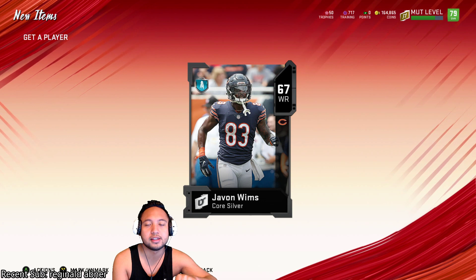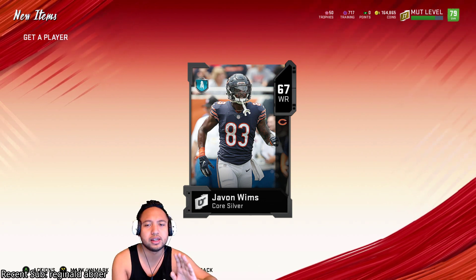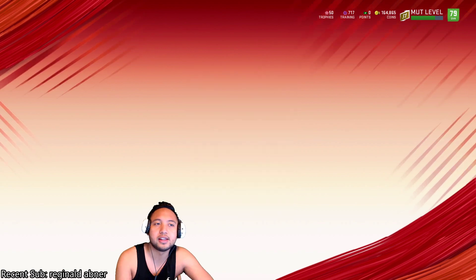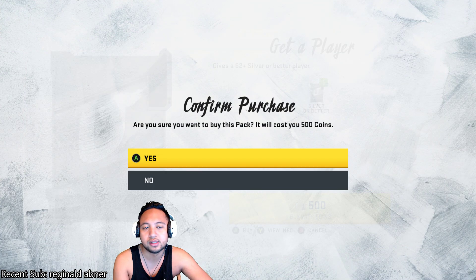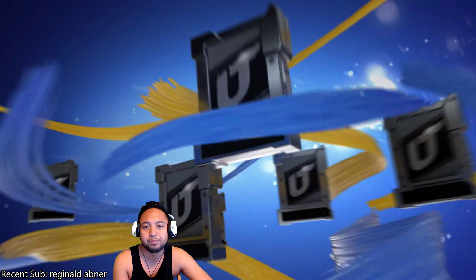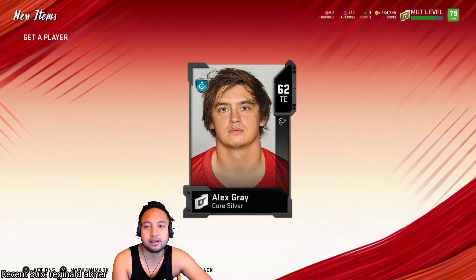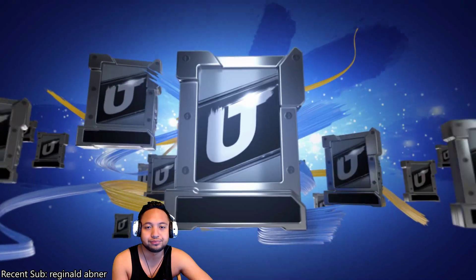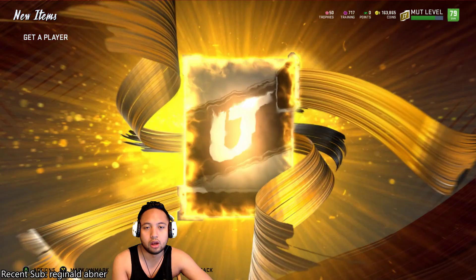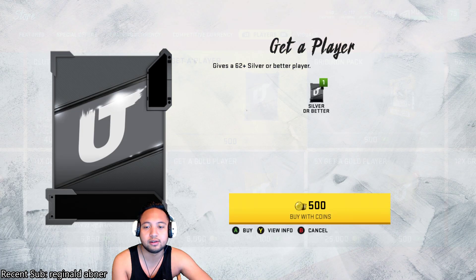The first step is to go to the store and spend anywhere between $10,000 to $15,000 on get-a-player packs. We'll count this and do the math together at the end. The goal is to get 67 or higher — whatever the high silver is, that's what you want. If you get low silvers, it doesn't matter; if you get enough, it'll all work out. But you don't want too many low silvers. Oh, what do you know — we already got a gold!